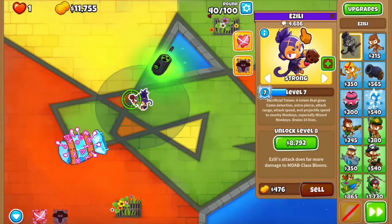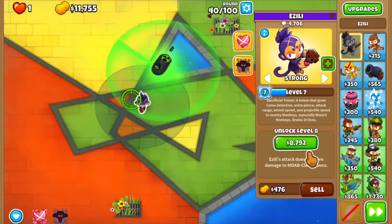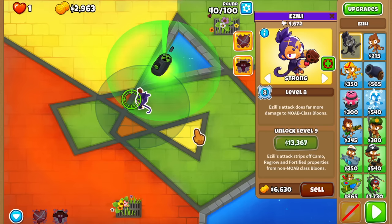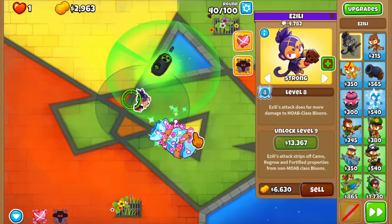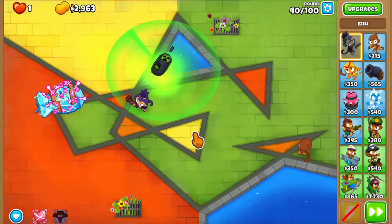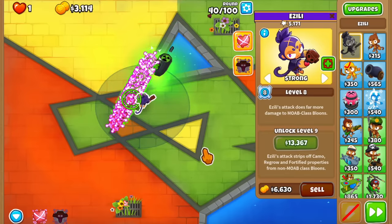This is absolutely not gonna work, and I'm really contemplating buying level 8. Let me check the DPS difference — I saved $11,000 for this reason. Before, she was doing 1-2 DPS, and now... it's 20. It went from 1-2 to 20 — that's insane. She's gonna pop it by herself. She just demolished the small fortified bloons.